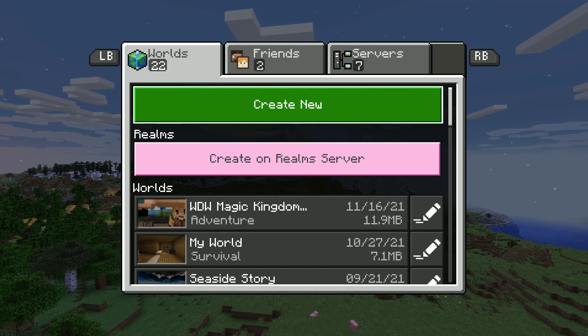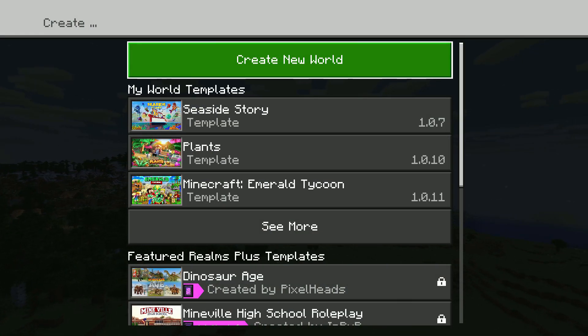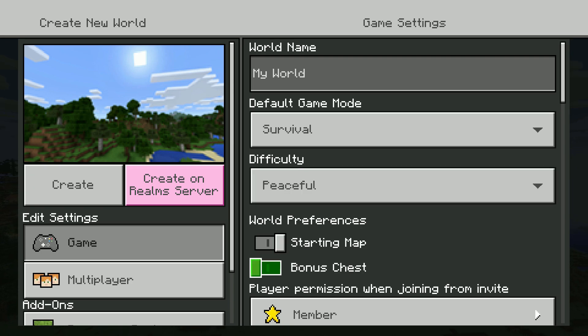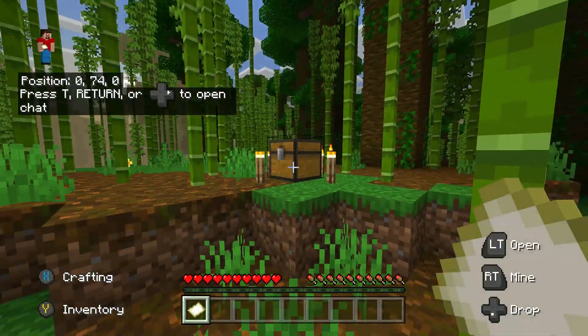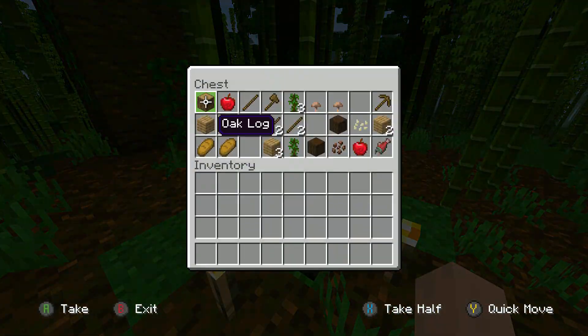This video will show you how to unlock the Caves and Cliffs achievement in Minecraft 1.18. I'm going to be creating a new world for this and you're going to want to set it to peaceful, with bonus chest on and show coordinates. You can do this in an existing world but I'm going to be showing how to do it from a brand new world.